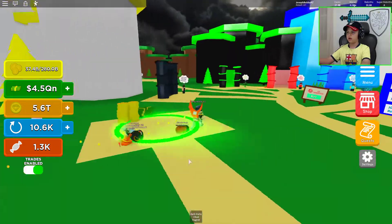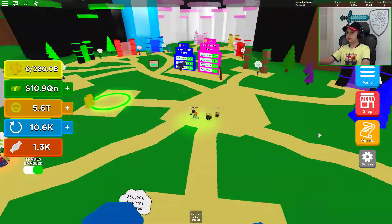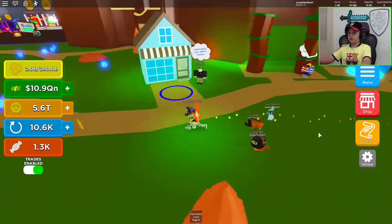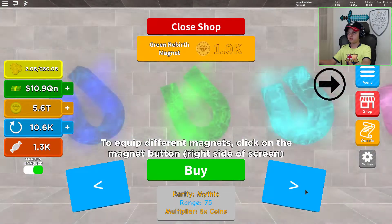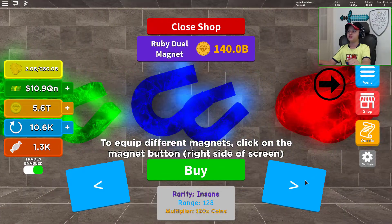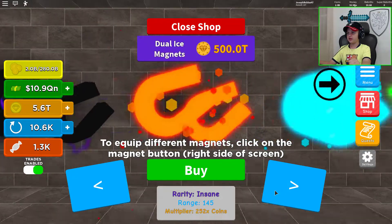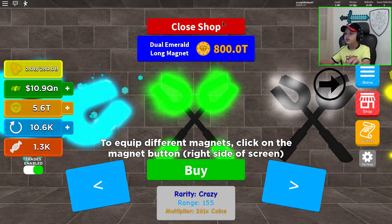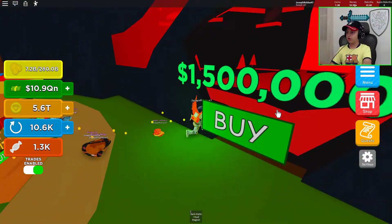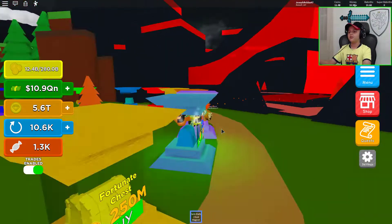People are trading over here. There's the green area — let's go ahead and buy ourselves something. Looking at my magnet, I look jealous. This is all I can afford right now. That guy has quadrillions! Let's go ahead and buy everything. I think I got enough right here — bye!